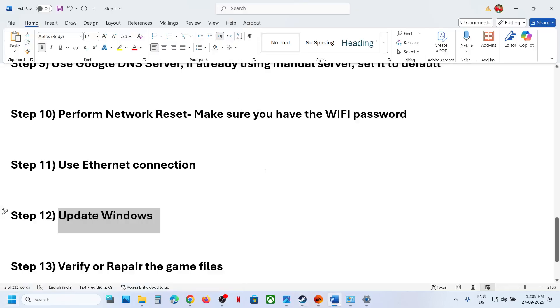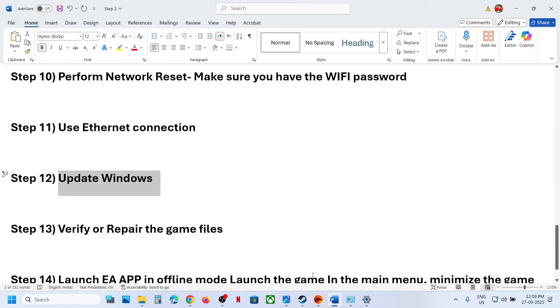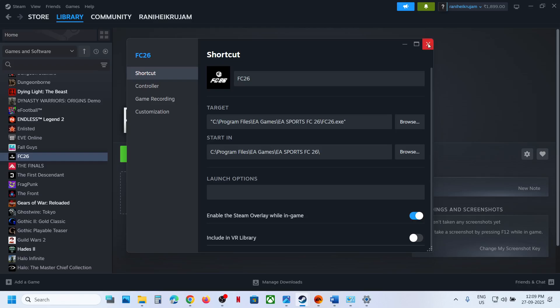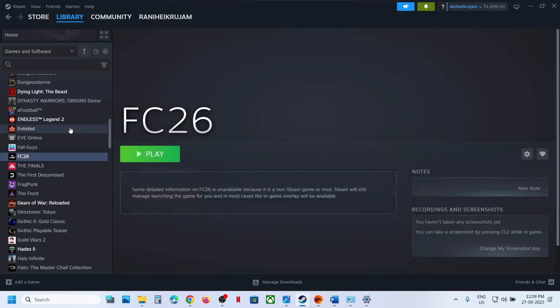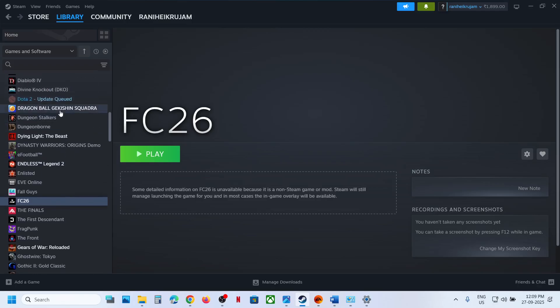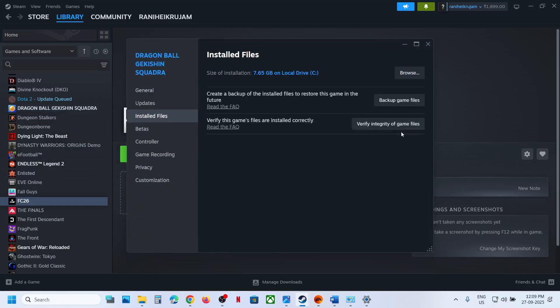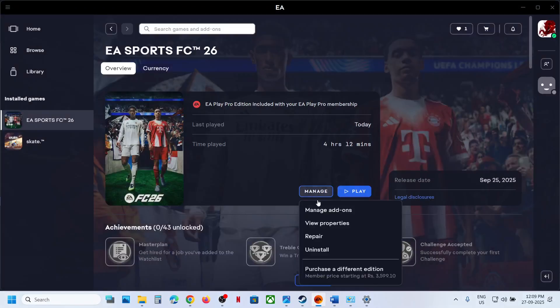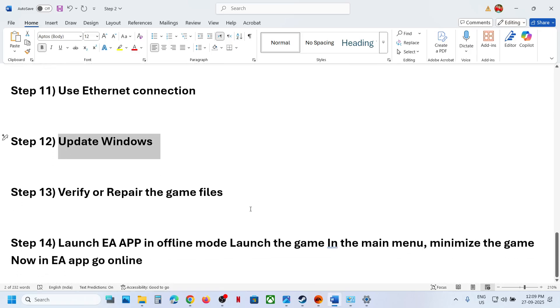Still not working? Verify or repair the game files. On Steam, right-click the game, select Properties, go to the Local Files tab, and click 'Verify integrity of game files'. If you have the game on EA app, click Manage and then Repair. After verification or repair is done, launch the game.